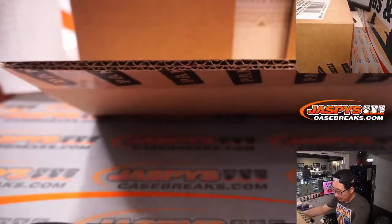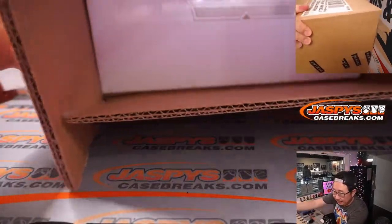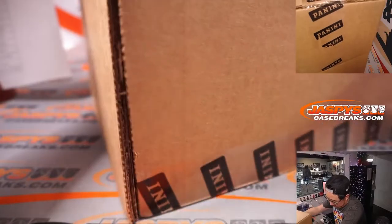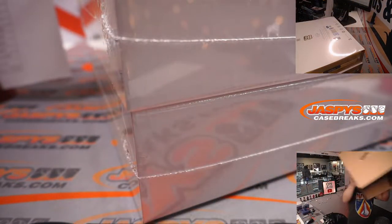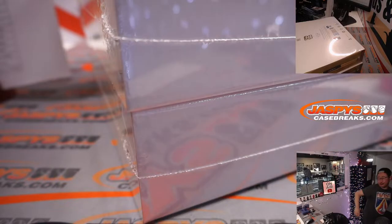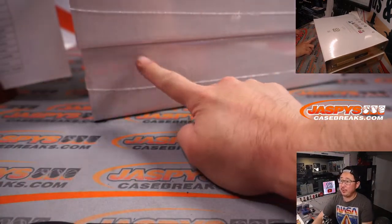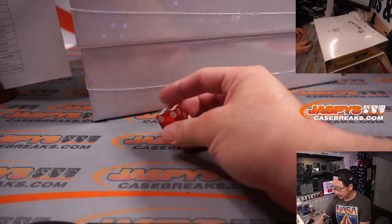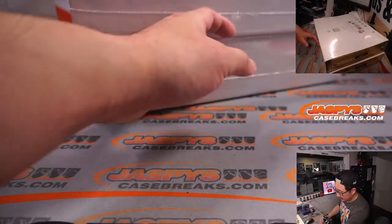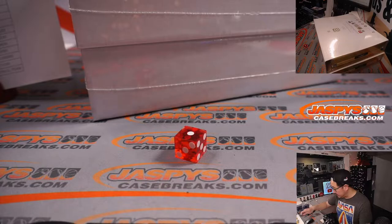Let's pop open this fresh case and then we'll select a die and roll it to see which briefcase we're going to do. We'll go 1, 2, 3 for the top briefcase and 4, 5, 6 for the bottom one. We'll select that die — and it's 1. We're going to do the top briefcase.